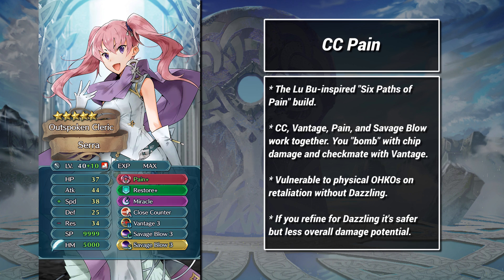But on the other hand, if the enemy doesn't retaliate, then you just got to hit them with Pain and Savage Blow for free. If you prefer, you can replace the Wrathful staff with the Dazzling one instead.